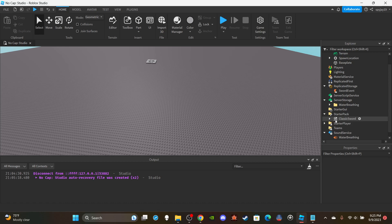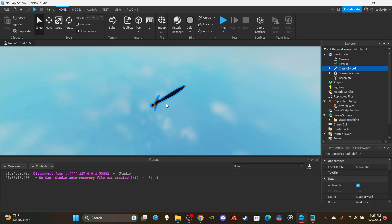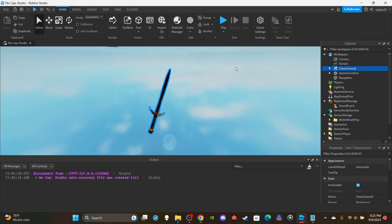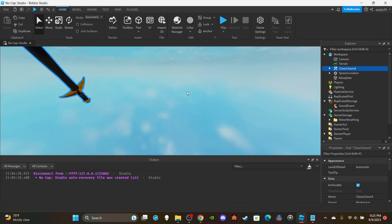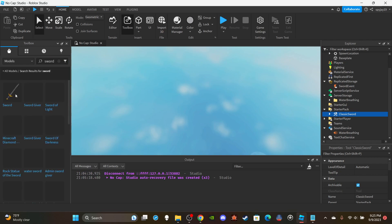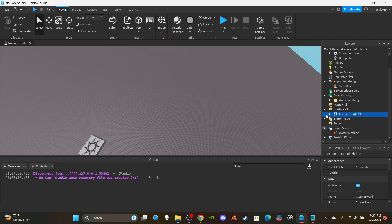This is the regular Roblox classic sword. A quick side tip: if you're ever trying to find where a specific part is in the workspace, click it and then press F — it'll take you straight to it in the viewport. Really useful. Anyway, get the classic sword from the Toolbox by going to Models and typing 'sword.' Put your sword model in the StarterPack and now we can get into the actual scripting.